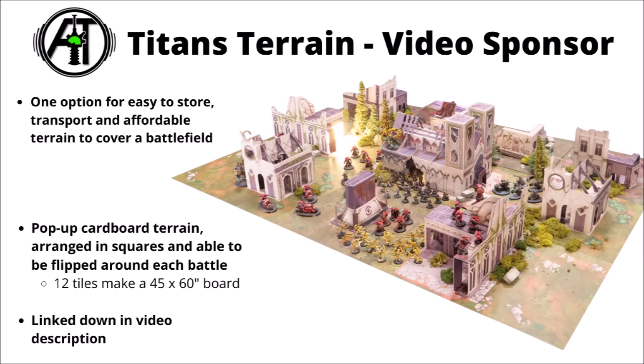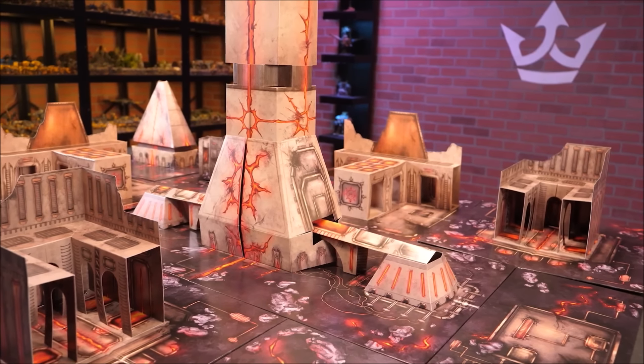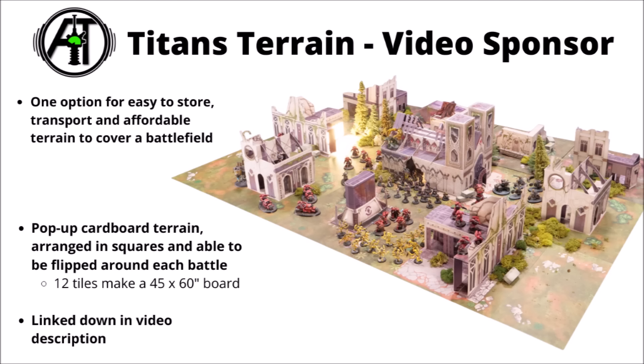Before we move on, a quick shoutout to Titans Terrain who sponsored today's video. It's a fairly well-received terrain set — a tile grid system that folds out with pop-up buildings made of card, so you can have an entire board's worth of 40k terrain that lives in a box roughly the size of a standard board game. There are pros and cons versus MDF, plastic, or 3D printed terrain, but it's been fairly well-received. I'll cycle back to this at the end for a closer look. A big thank you for sponsoring.